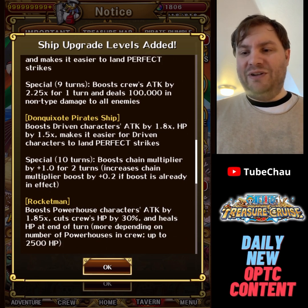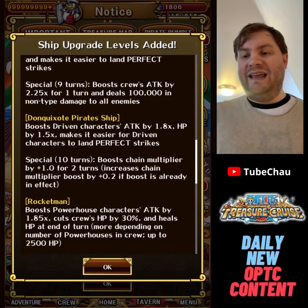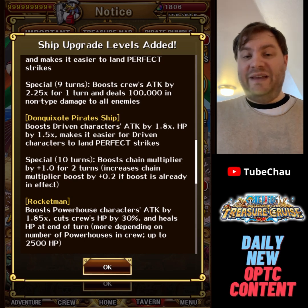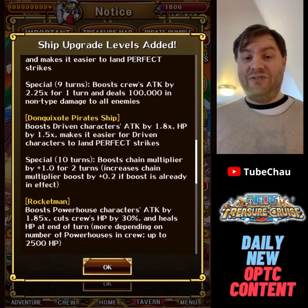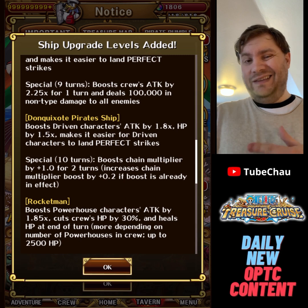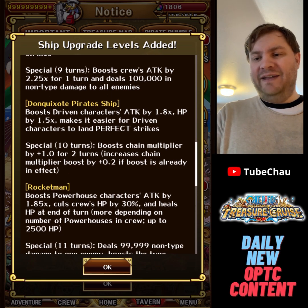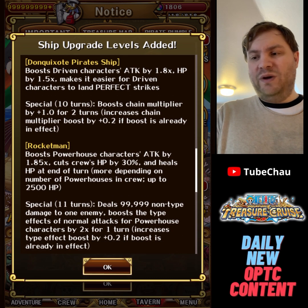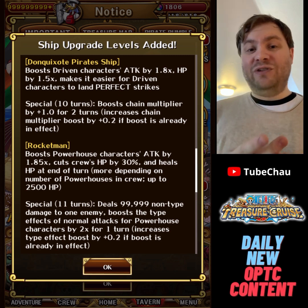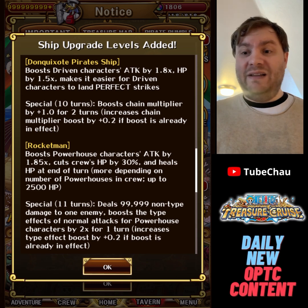Rocketman feels like it got a solid buff. Powerhouse gets 1.85 times attack. It cuts crew's HP by 30% and heals HP at end of the turn — more healing depending on number of powerhouses in the crew, up to 2500 HP. Before, Rocketman punished you for not using powerhouses, but now that looks like it's gone. On top of that you get a really good special: you deal 1k damage to one enemy and powerhouses get a 2 times color affinity. So powerhouse gets 1.85 times attack and a 2 times color affinity special for free. One of the main issues with powerhouse was basically no reason to use them at all — but you might have one now with this ship.